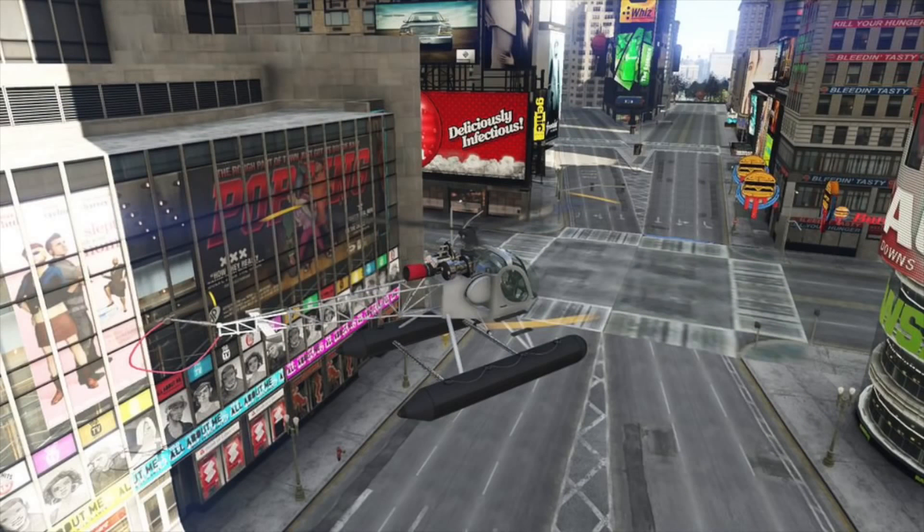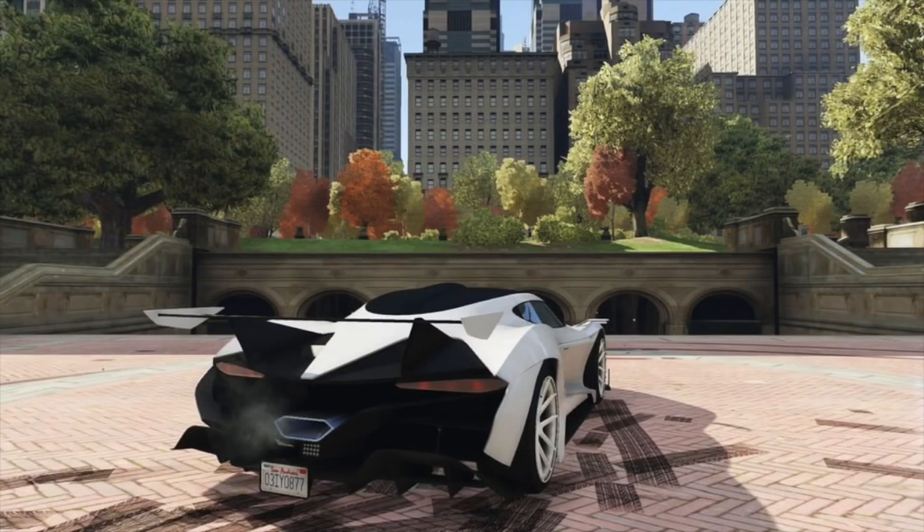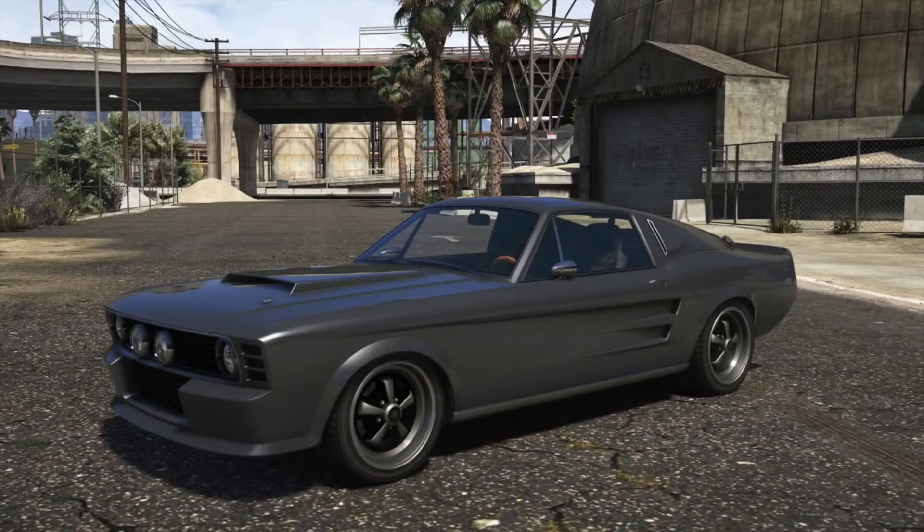This is the helicopter — the one that goes on water, the Sea Sparrow. It's going to be pretty cool; it was in San Andreas many years ago. And this is the new supercar, the Overflod Tyrant — I'm assuming it's going to have a really high top speed, so that'll be great.